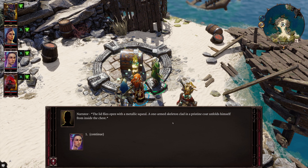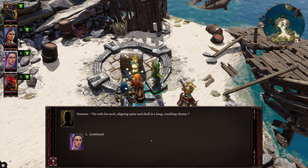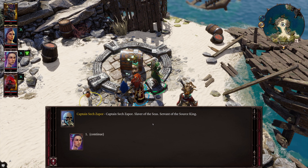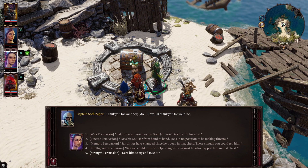He is a bit of a hostile fellow. After a short conversation you can basically persuade him not to fight you — because he will lose — or you have to fight him. You can also give him his arm back if you still have it in your inventory, though it didn't really seem to change much.